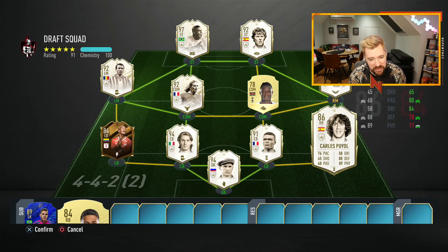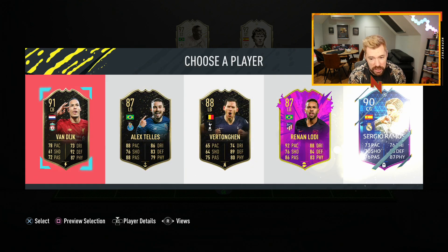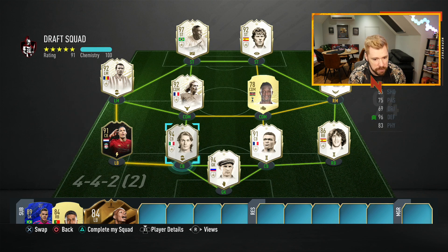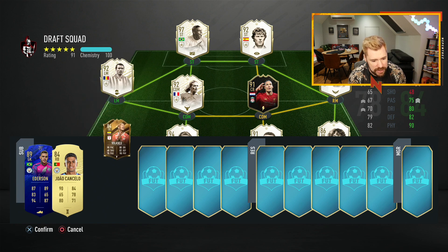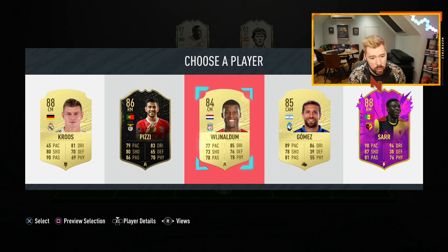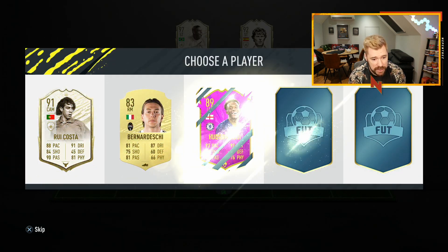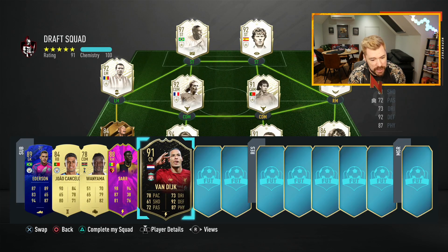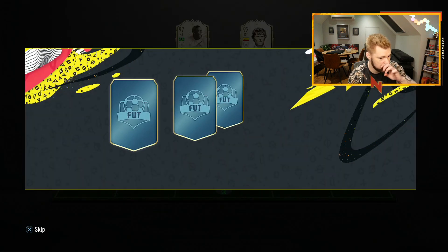Yashin is there. Can we build a full icon squad? There's our right back - it's Carlos Puyol, not the one we want; we'd have preferred Zanetti. But I think for the next couple of days we're just going to have nothing but icon drafts. Let's put Vergerr at CDM to get that chemistry up, get Velasco in there. Next up, prime moments Rui Costa - we'll take him and see if we can get a high-rated draft.